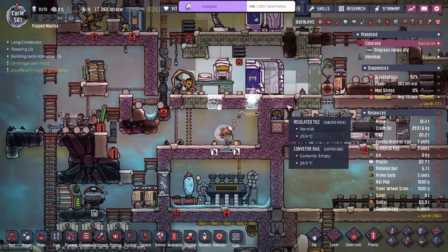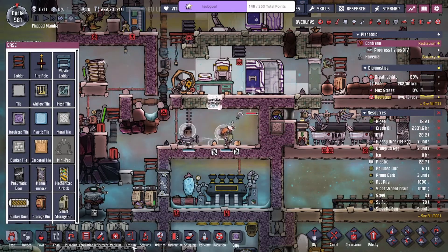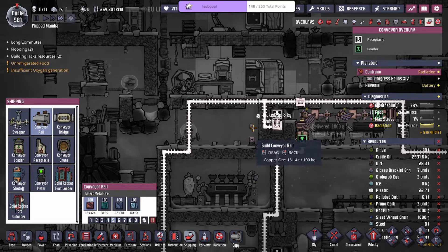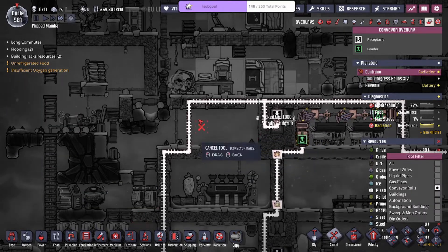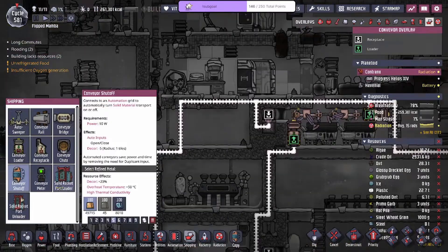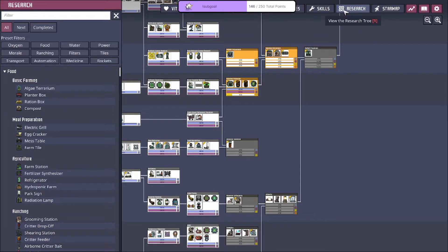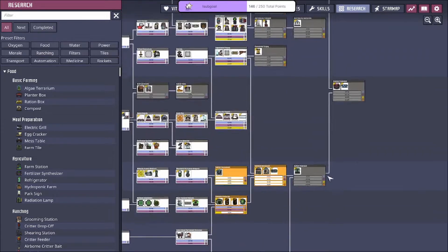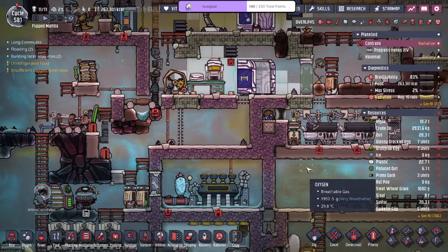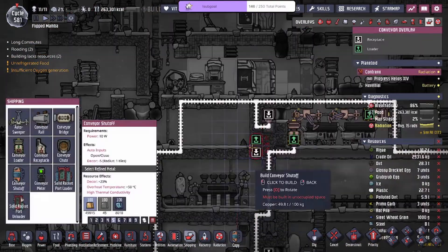I probably needed to keep that unbuilt to be honest. Let's look at how this should work — it needs to go into... given how the rail works I need to think about this. We're gonna have a conveyor shutoff — I don't have the temperature check. Do we even need a temperature check? I do need to grab the signal — that would be the better way to do it. The setup is probably going to want to face the bottom.